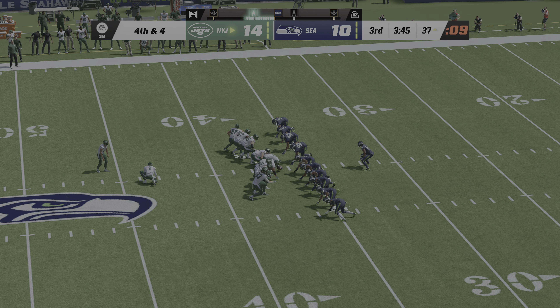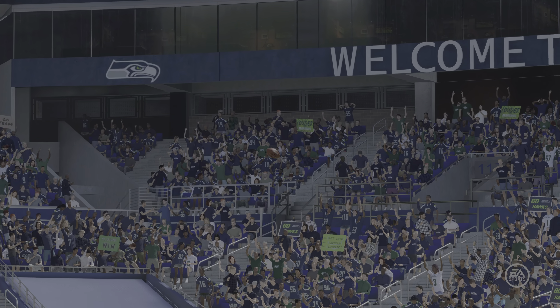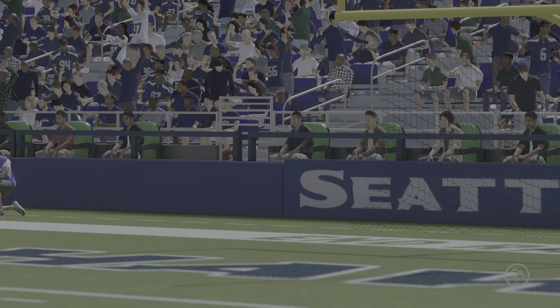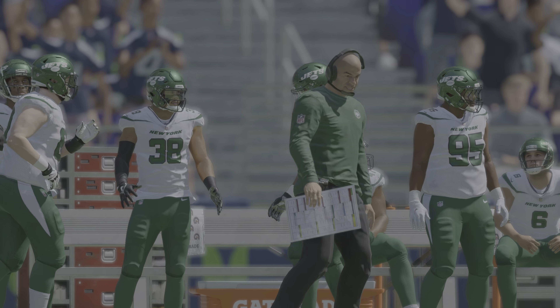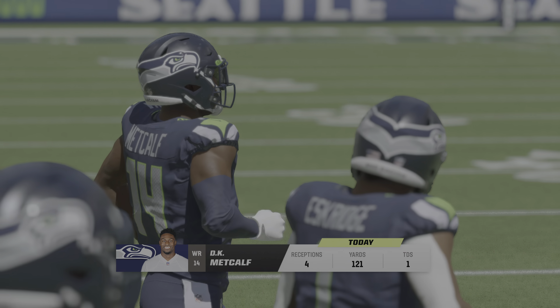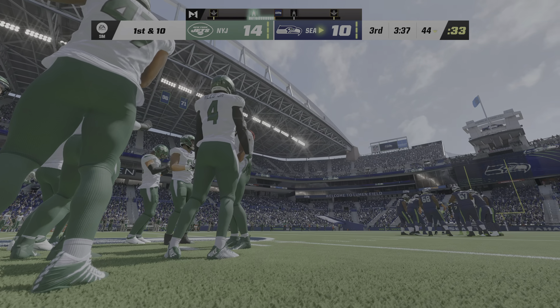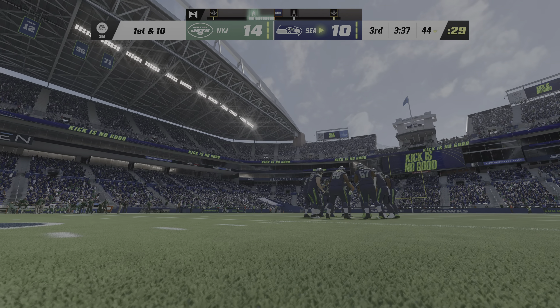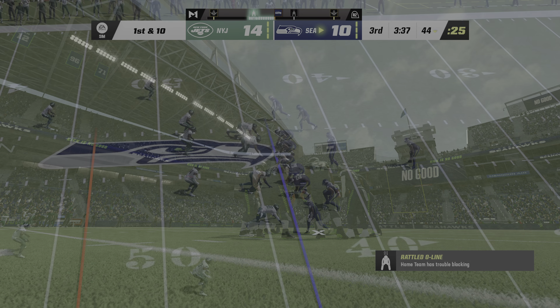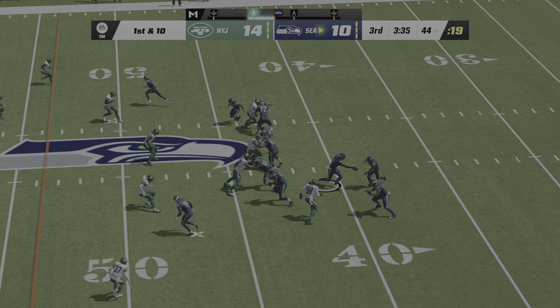They'll send out the field goal unit from 54 yards away. This is off target to the left — no good — and this will stay a four-point game. An empty possession. As a kicker, not the way you want to start your day's work. Each team has now missed a field goal. Get a look at DK Metcalf as his offense returns to the field — good day for him so far: a touchdown, over a hundred yards. He wants more, and it just increases the confidence of his team because every play he makes his quarterback is feeling great about throwing to him.